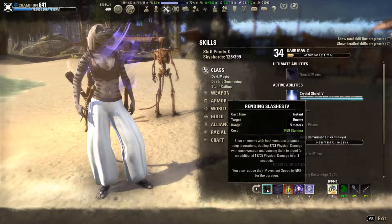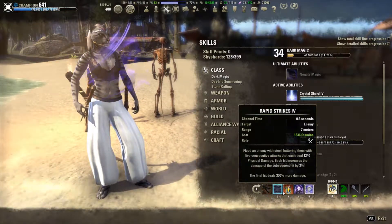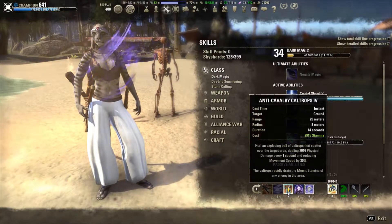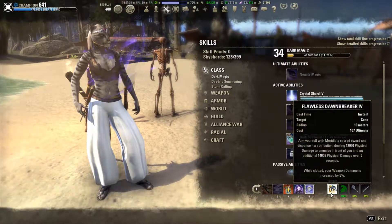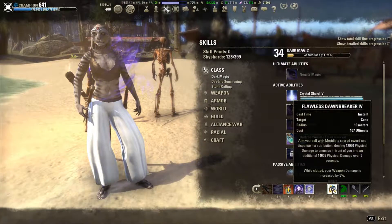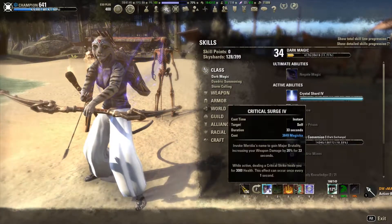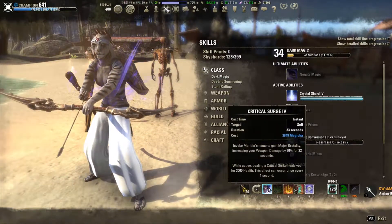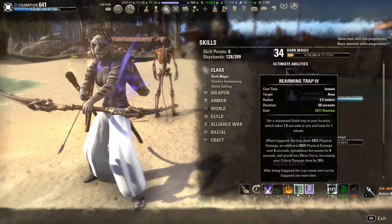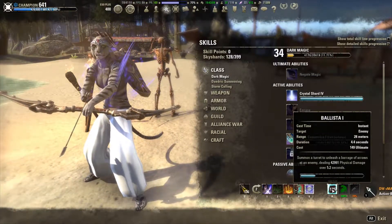For your bars, the front bar I have Rending Slashes — you could go with the other morph Blood Craze for added survivability — Rapid Strikes, Anti-Cavalry Caltrops (or the other morph Razor Caltrops), Hurricane, Bound Armaments, and I have Flawless Dawnbreaker. You're not going to use this ultimate; it's just for the secondary effect of increasing your weapon damage. Your bow bar is going to be a lot of your buffs and DoTs: Crit Surge — very important for Sorcerers, this is where you get your survivability from — Poison Injection, Endless Hail, Rearming Trap, double-barred Bound Armaments, and Ballista, which is the main ultimate you're going to be using.